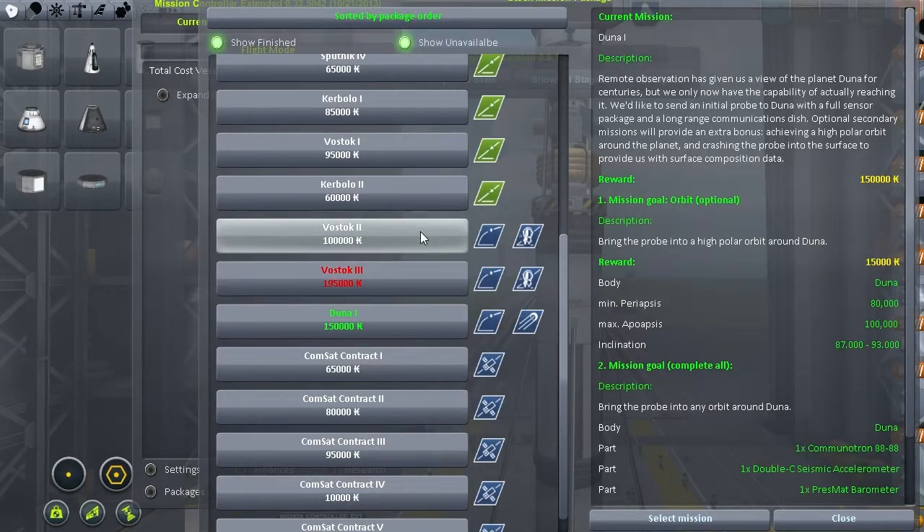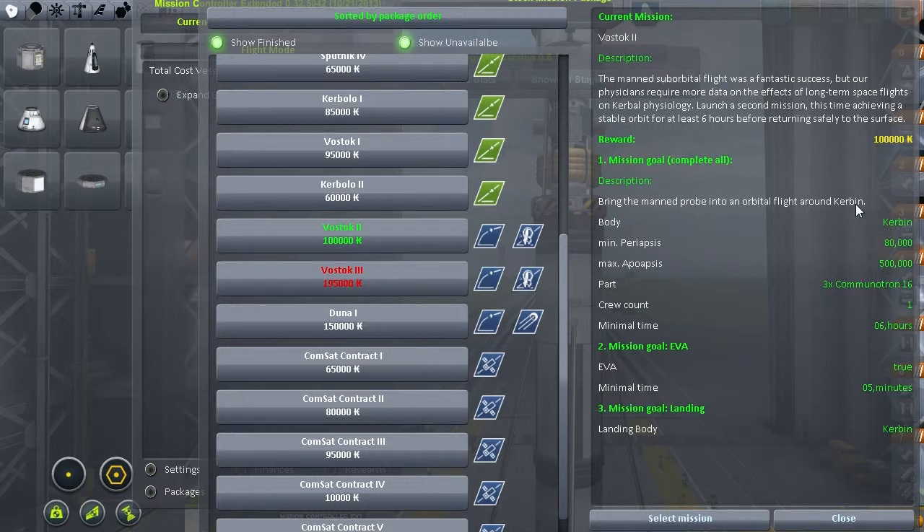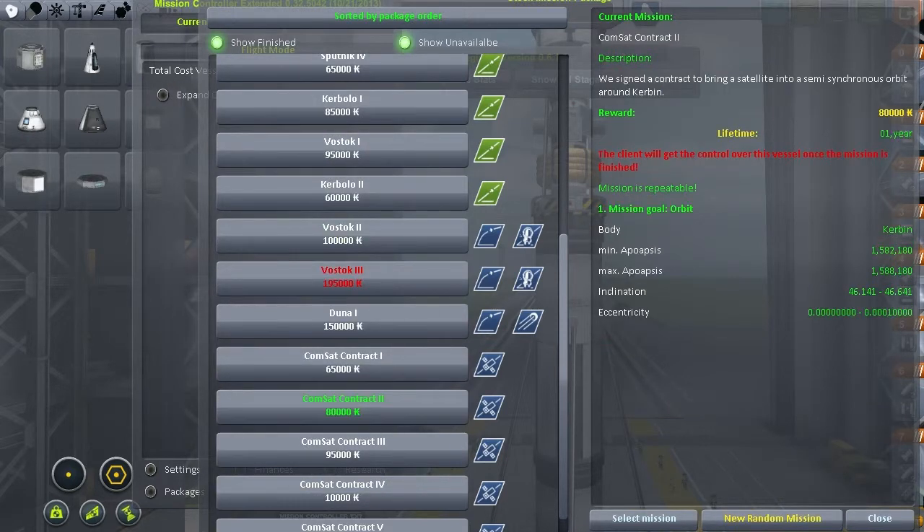The missions we are going to do are: Vostok 2, to bring a man in an orbital flight around Kerbin. It has to be an orbit with a minimum periapsis of 80 kilometers, remain there for six hours, and the guy has to do an EVA. That gives us 100,000 credits. Additionally, we are doing the Comsat contract number two — a fairly high orbit at 1.5 million meters, so 1,500 kilometers, with a 46-degree inclination, and again it has to be almost circular.